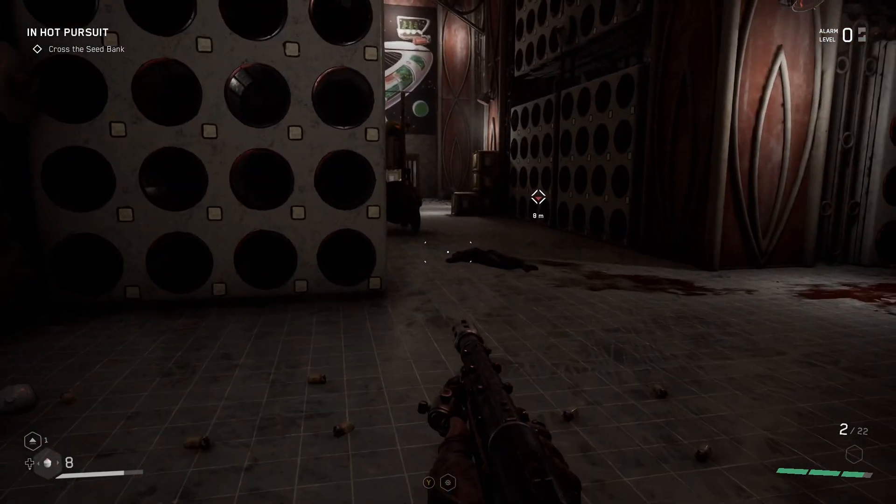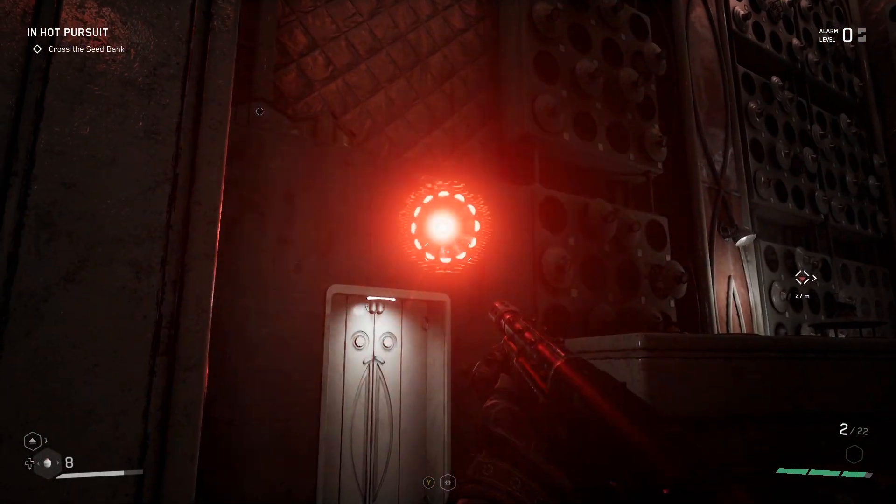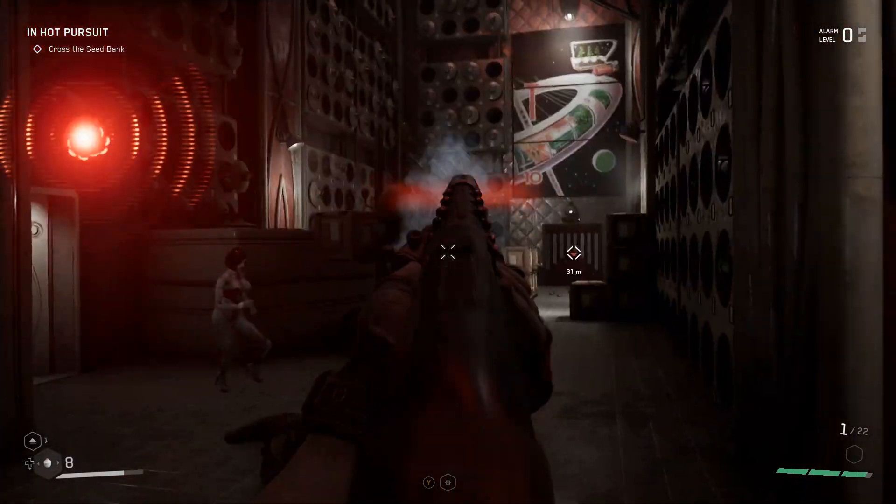Anyways, this was Couch Command and that is how you mod Atomic Hearts from Game Pass. You guys all have a good night, a great tomorrow, and an amazing rest of the week. I'll see you next time.